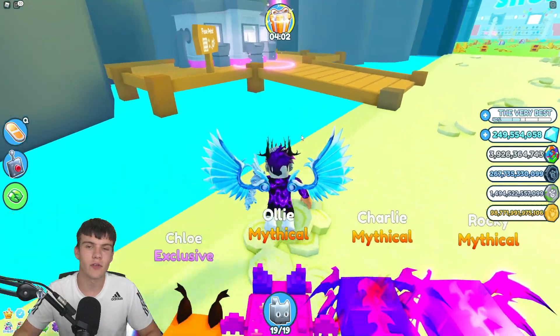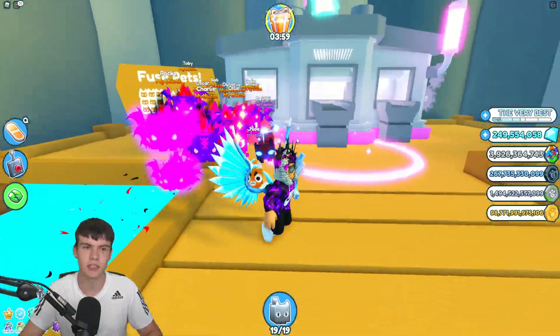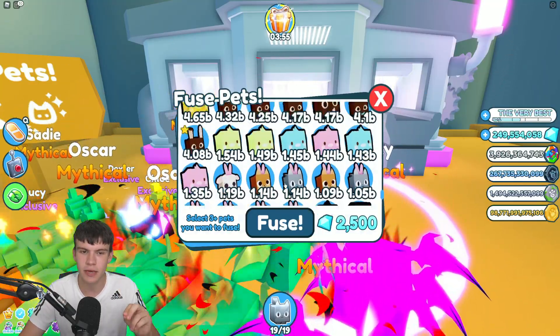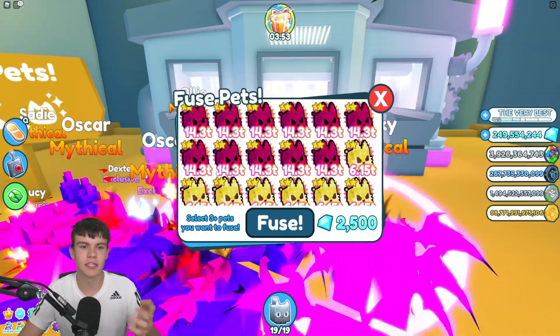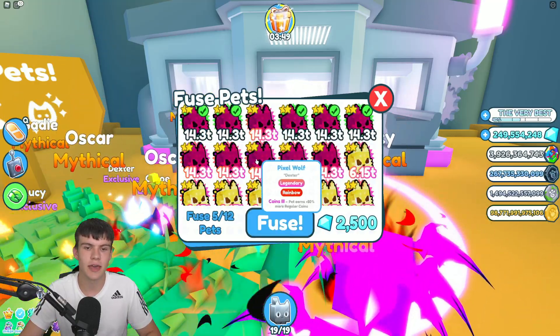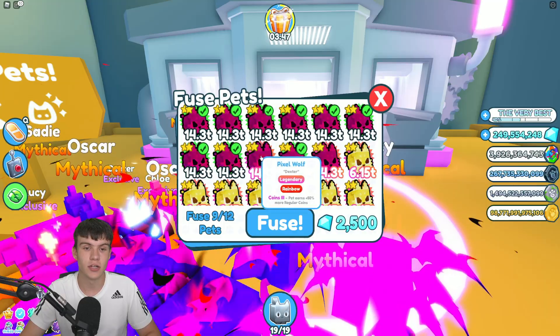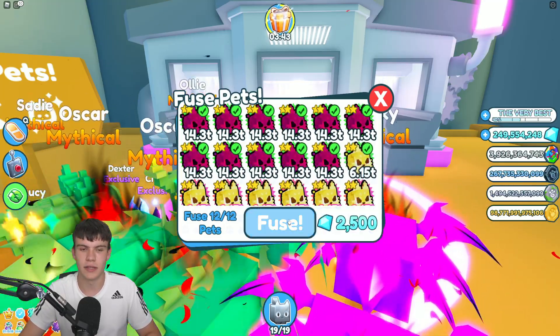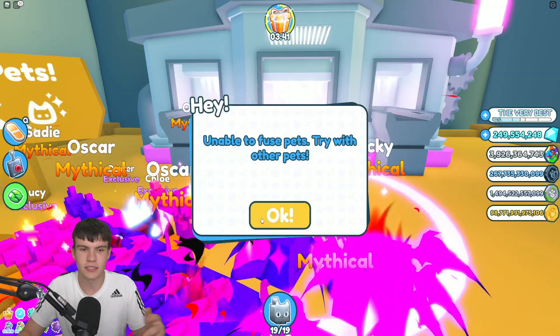Starting off, we're just going to try out some random pets in my inventory. Let's go to the Fusing Machine. We'll try out some of these pixel wolves right now. Maybe if we fuse 12 of these pixel wolves, we'll get a rainbow version. We've got 11 up there, and we'll add a golden one in for good luck.